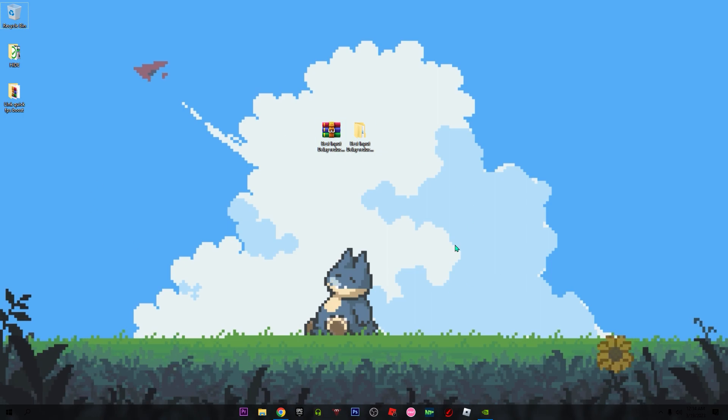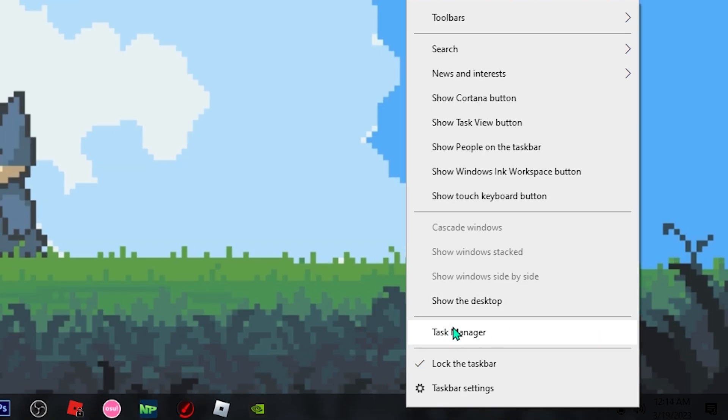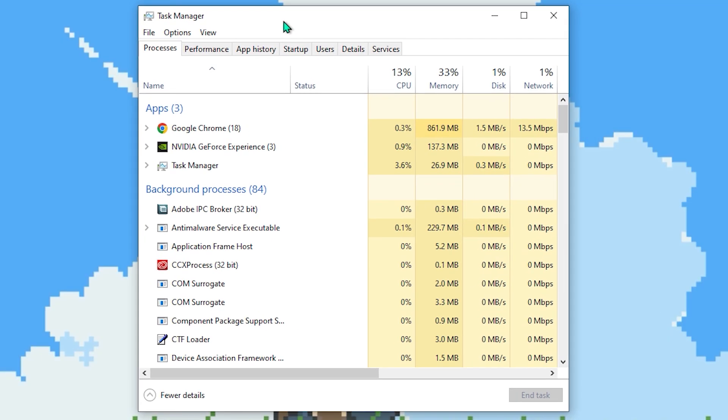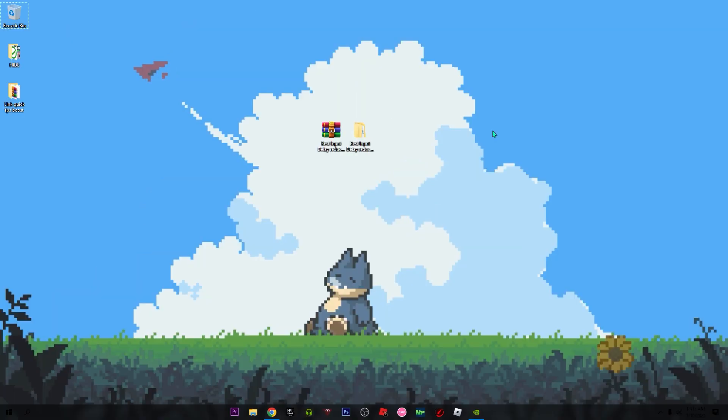For the next setting, we're gonna deactivate all the startups. Go to the taskbar, right-click, and open the Task Manager. Click on the Startup tab and as you can see there are a lot of startup programs. If you want to deactivate one, just click on any app you don't want active — for example the CCX process — right-click and click Disable. Do the same for all apps you don't use, then close the Task Manager.